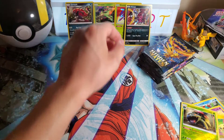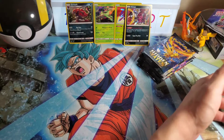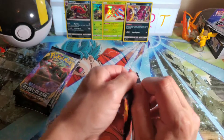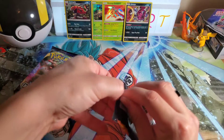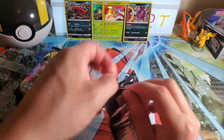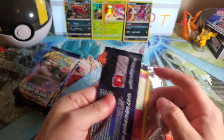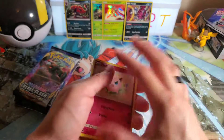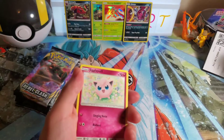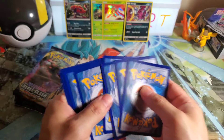Let me know if you guys want to see me pull more Shining Legends — that was actually kind of fun, I kind of enjoyed that. It would be nice to open up more of them. Now moving on to Hidden Fates, the moment you've been waiting for! See if we can pull any more shiny Pokémon. I'm looking for shiny Noibat, Noivern, or Beldum — the one that evolves into Metagross.